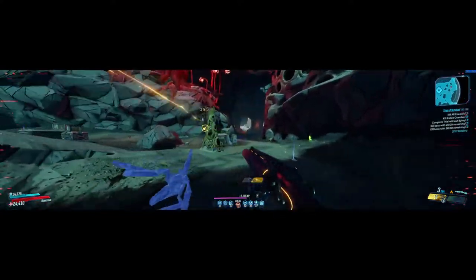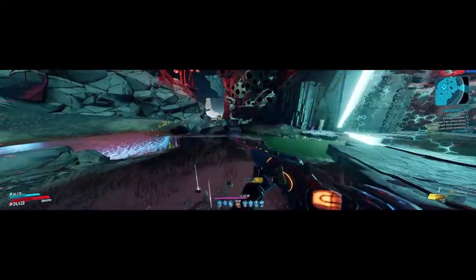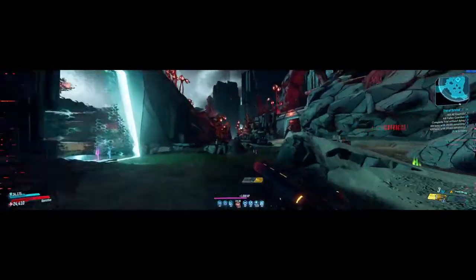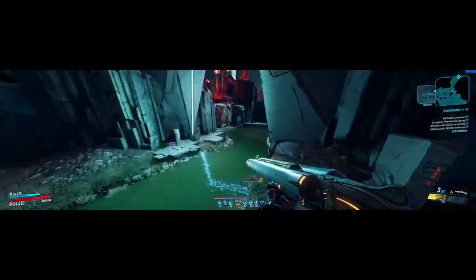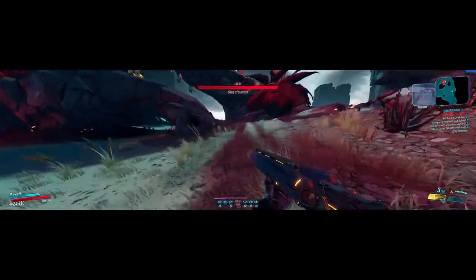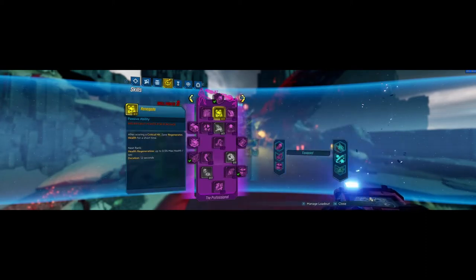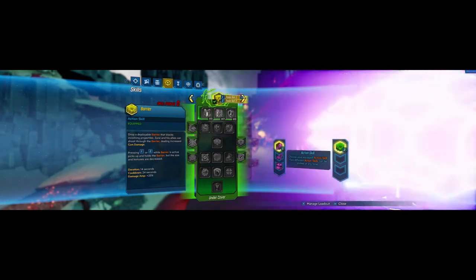He just got nuked by my giant Mantis Cannon. It cracks me up that we get the boss, and after the boss is dead, we still have to deal with these trash mobs. Like, the boss should have been the last thing that we fight. This did not go as beautifully as I would have liked. So we're just going to try to do a little extra DPS by throwing down the barrier and get that amp damage — but then he's going to cheat because he's a scrub.